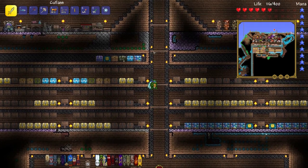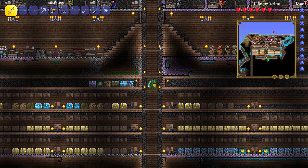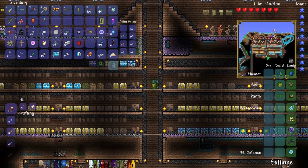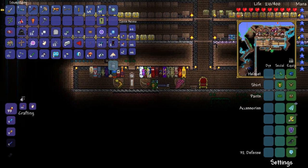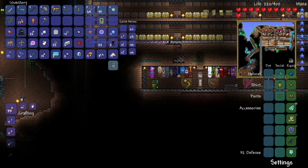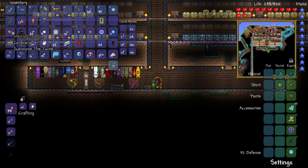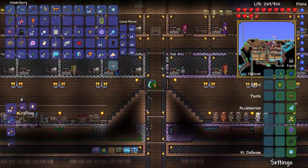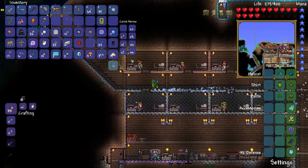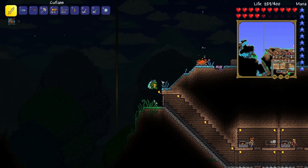I got some souls and some other stuff like a megaphone, which is good for the ankh charm. But something else I got was the hallowed key mold — these are extremely rare, like a one in two thousand drop chance. I also got a chaos elemental banner, two wraith banners, a mechanical eye to summon the Twins, and an eskimo hood to complete my eskimo set.